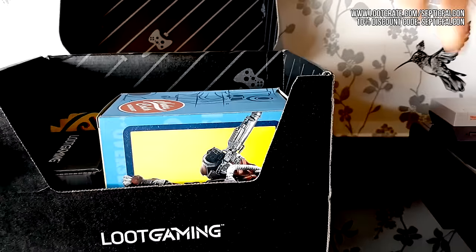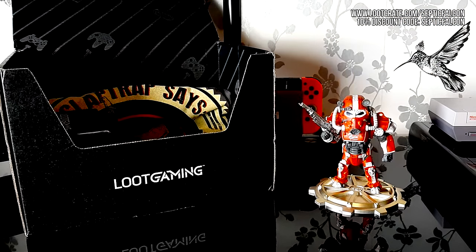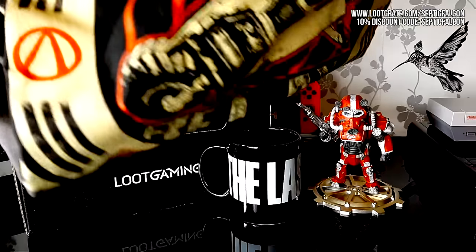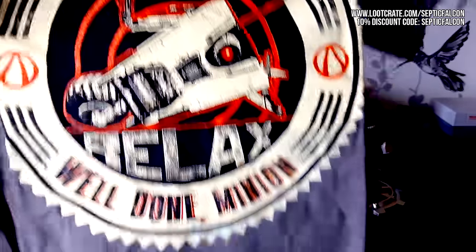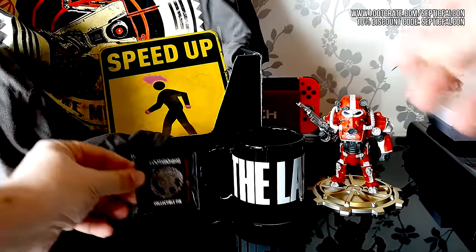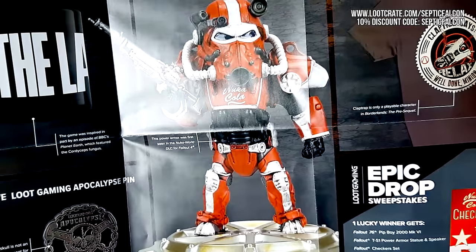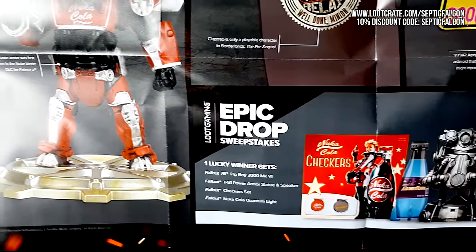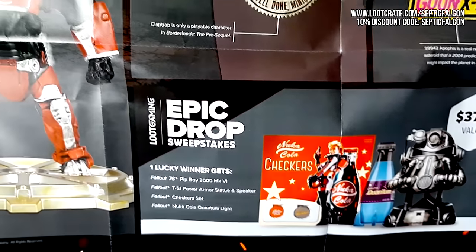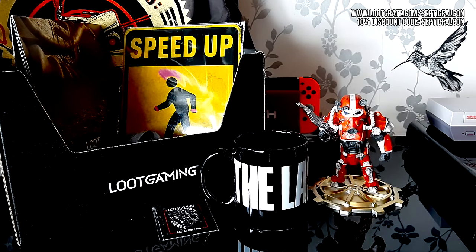Today's video is sponsored by Loot Crate. In this month's Loot Gaming box we have a really nice red Nuka Cola Power Armor from Fallout, which includes a gold vault door stand and looks really nice amongst my game collection. Then we have an official Last of Us mug — I'm a big fan of Last of Us so I was pretty pleased to see this. We also have a Borderlands Claptrap t-shirt, very high quality, a Rage 2 metal poster kind of like a road sign, a collectible Loot Gaming Apocalypse pin, and a big Fallout 76 poster. All links will be in the description where you can visit lootcrate.com/septicfalcon and use code SEPTICFALCON for 10% off your order.